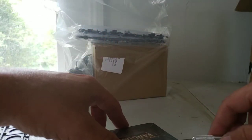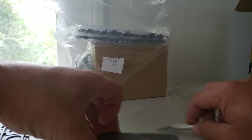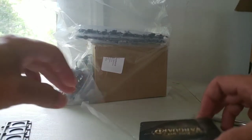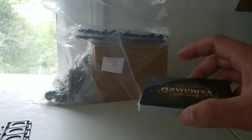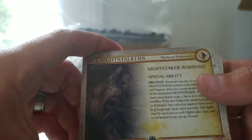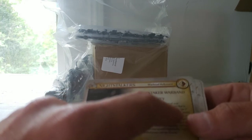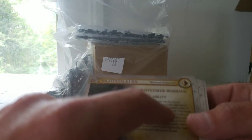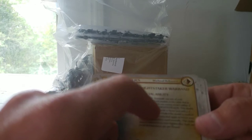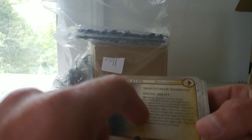Let's pop these open without damaging the cards. Right up front, you have the Night Stalker Faction Warband card with their special ability Dread. Dread costs one power. Nominate any one of your Night Stalker models on the table that is not fatigued. Pick one model within three inches of the nominated Night Stalker. This model must immediately take a nerve test with a negative one modifier.